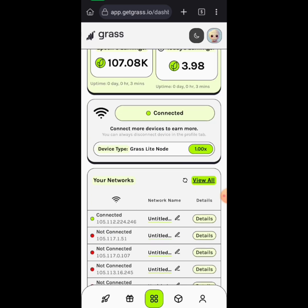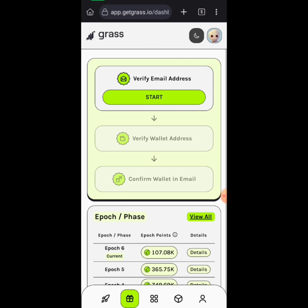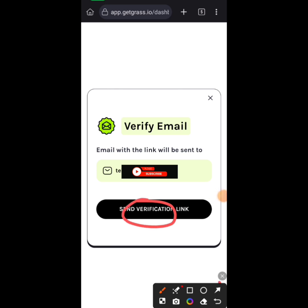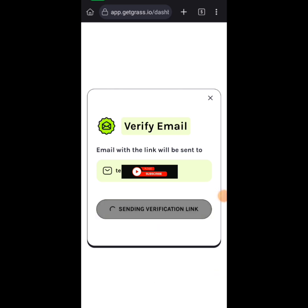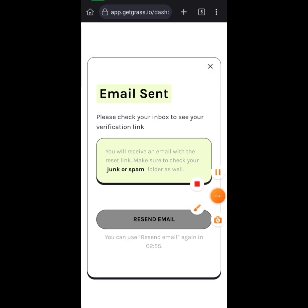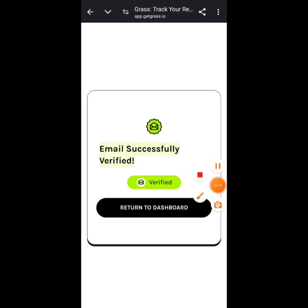So the next thing you have to do is come here, click on the rewards tabs, then verify email first. Click on verify email, click start, and send the notification link. Then go to your email and confirm it — click confirm your email.